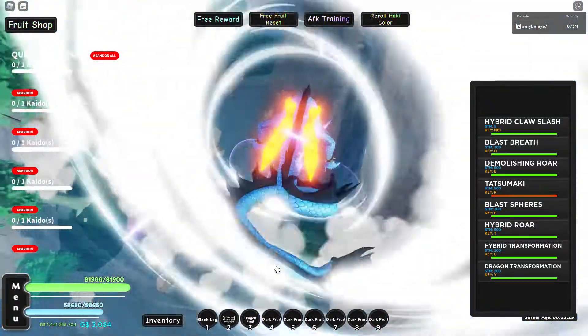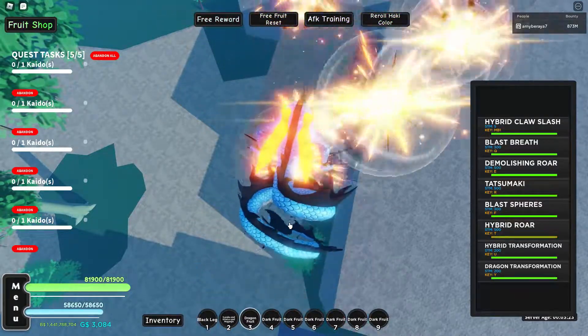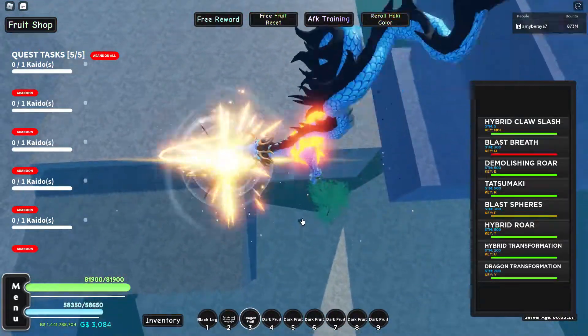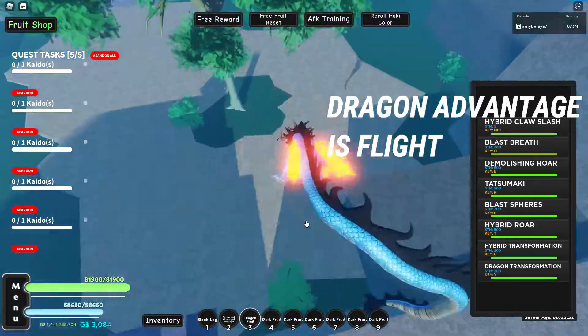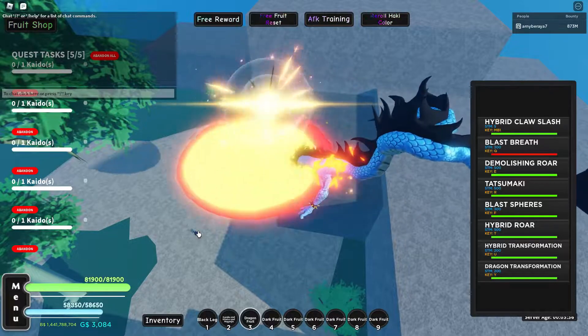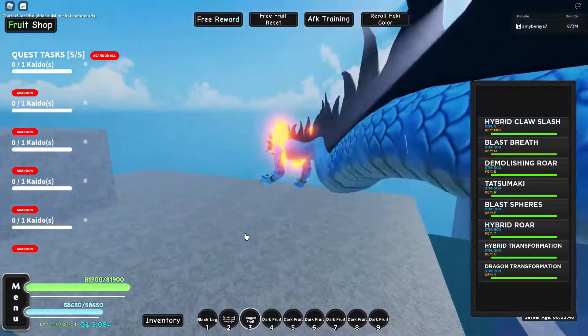The first advantage Dragon has over Magma Awakened is that you can fly with Dragon and you can't fly with Magma. So PvP-wise, you could fly up and then just spam your moves with Dragon, which you can't do with Magma. But damage wise, I think Magma is still better than Dragon. That is one of the advantages Magma Awakened has.